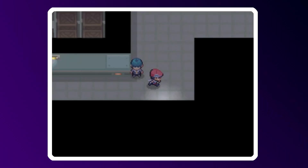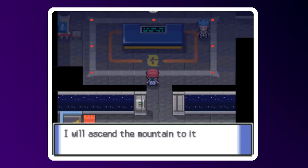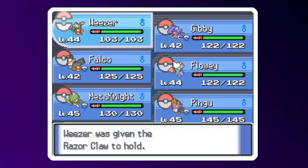Hey folks. We last left off having made our way through the Galactic HQ, and now I have to become a Mountaineer. And while I do that, I also need to get Weezer's stupid ass to finally evolve.